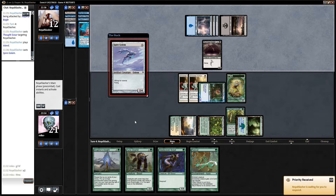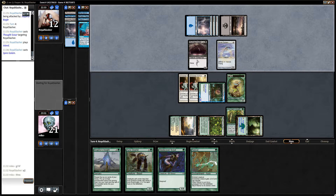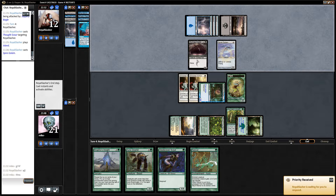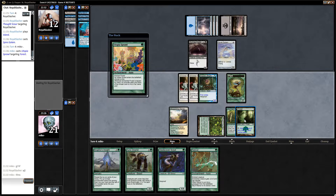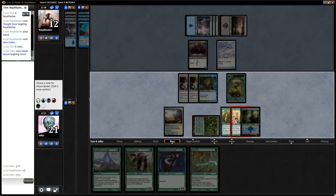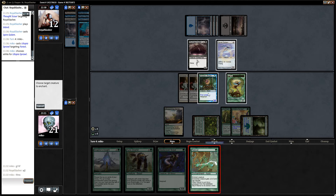Spire Golem — I guess this is the Turbo Angler deck. Enchanted Forest, white. That was a bad play. Rancor on this creature.